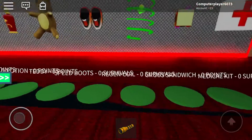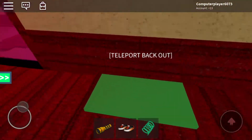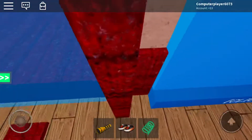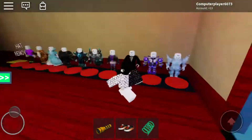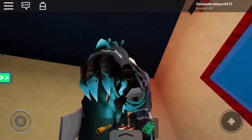So you get free stuff. And then, once again, get on the wall. Zoom in a little bit. It's really tricky to do. Like that. And then, boom, you're in. Thank you for watching my video. Bye.